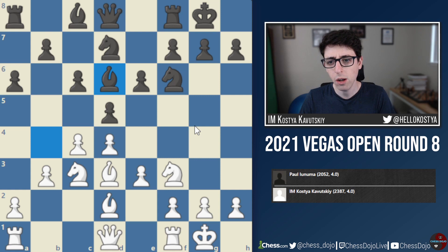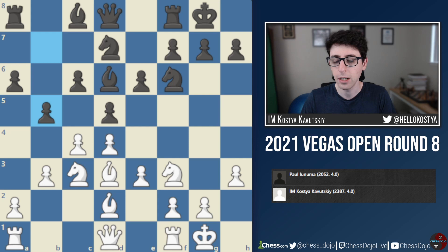Here I'm already on my own. I think what I'm supposed to do is play e4 — I believe this is the main theory. During the game, I wasn't sure if I should play this right away, so after some thought, I decided to start with h3 first. This move simply prepares e4, because it's useful for white to have the g4 square under control. Black played b5, and here I'm really thinking on my own. I thought about e4, which I believe is the strongest move, but I didn't quite see what to do in case black played b4.